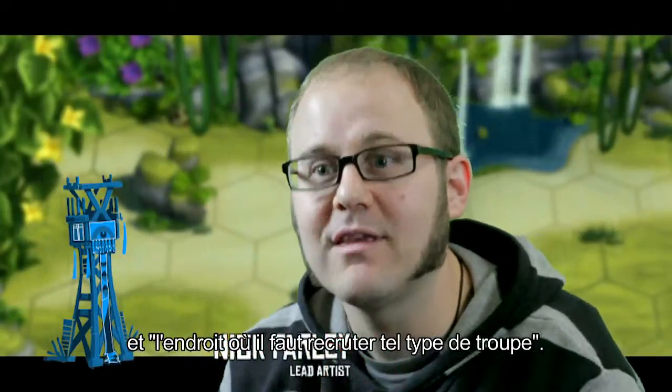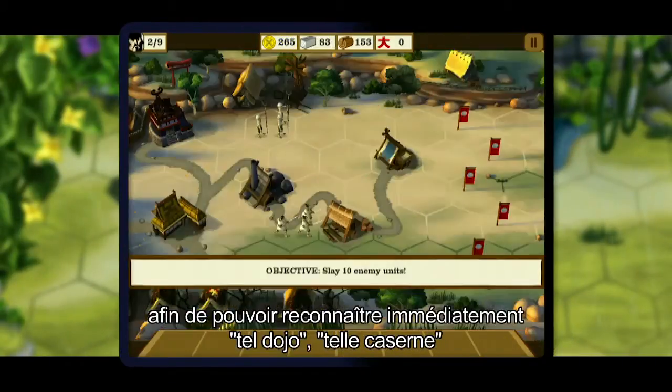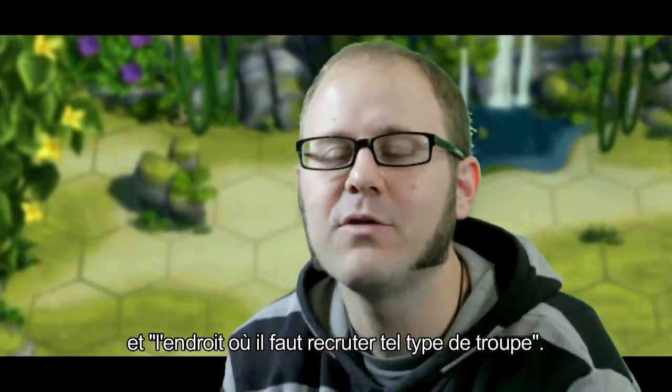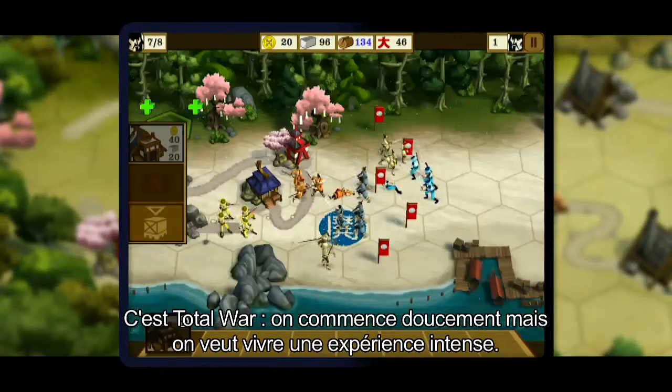To really get things to pop when it's so small on the iPhone screen, we need to look at colours, composition, and shapes. So you can instantly tell that that's the dojo, that's the barracks, this is where I recruit this sort of troop, this is where I recruit that sort of troop. It is Total War. You want to start with something easy and smoothly, but you want to ramp up to something really rich.